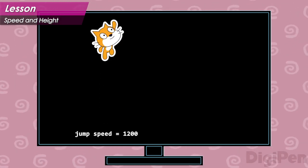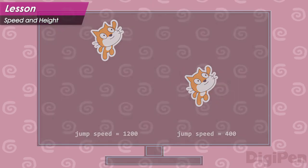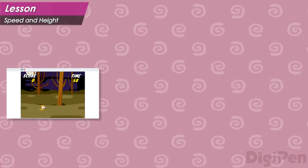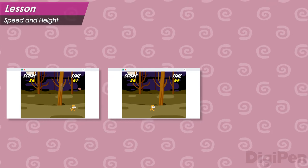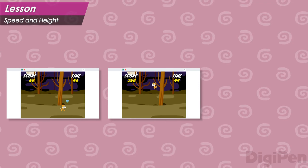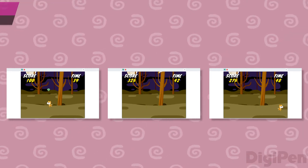With a jump speed of 1200, the hero can jump this high. When the jump speed is only 400, they can only reach this height. In Crystal Cat, if the jump speed is too low, the hero won't be able to reach all the crystals, and the player will feel frustrated. If it's too high, the hero will stay in the air for too long, and the player won't have much fun. The jump speed needs to be at least high enough to reach the highest crystals, and anything above that doesn't really help the player.